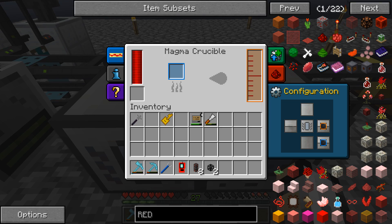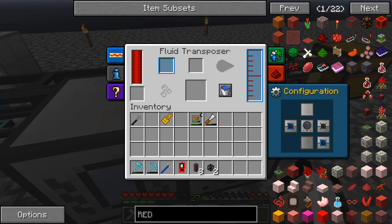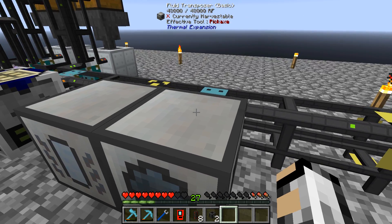Let's just make sure we've got these machines set up right — import the back, export side, import side, import the back. That should do it.